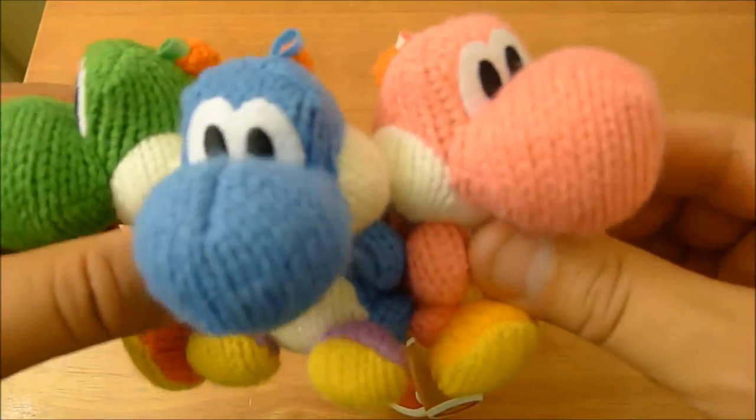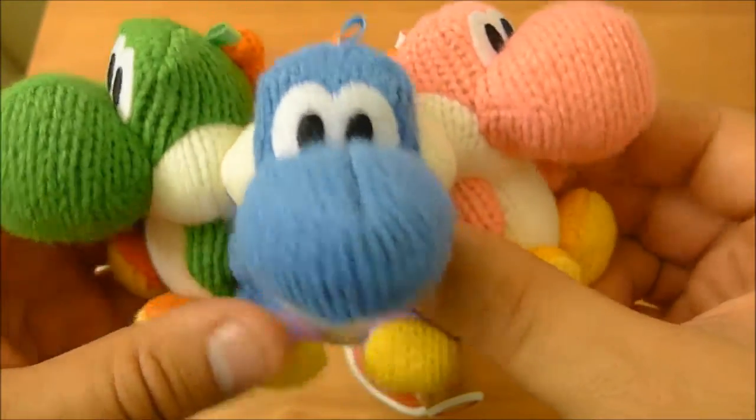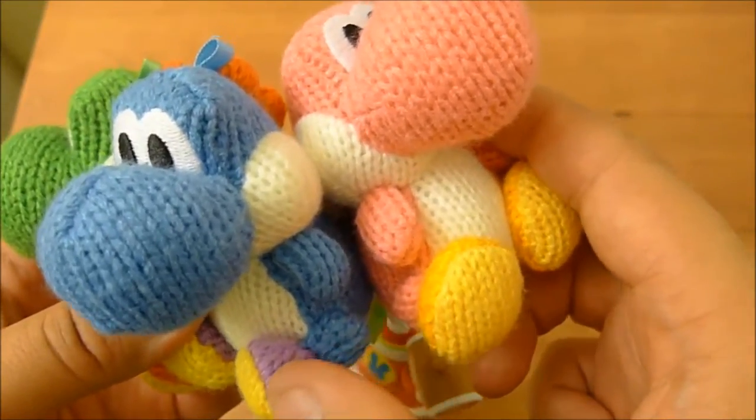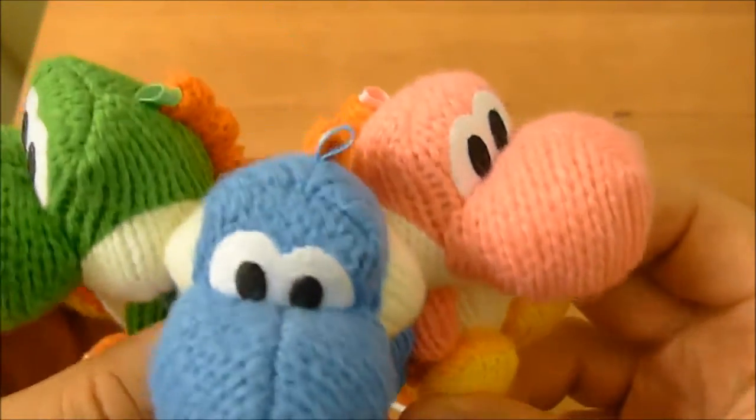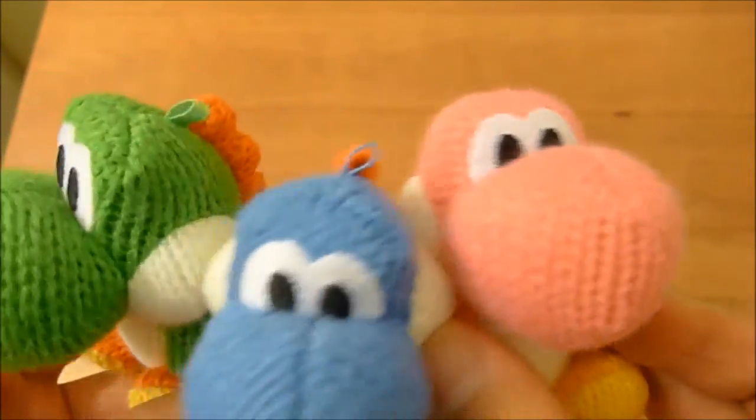I love the fact that their shoes are all different colors too. You have the little green one with the red — the classic Yoshi — the blue with the purple shoes, and the pink one with these little orange shoes. These are fantastic, and I will set them up in a place where they can taunt the cat.